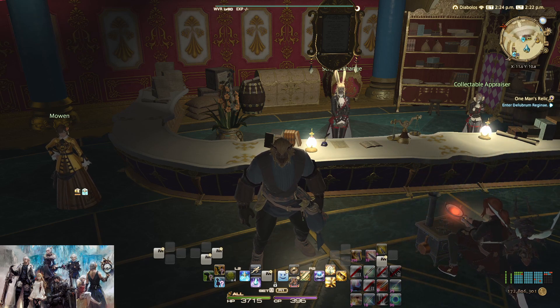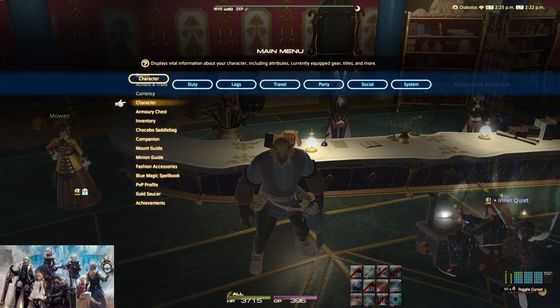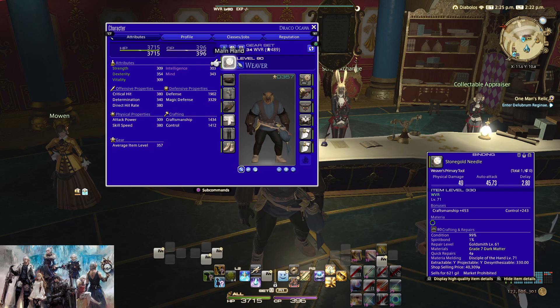I'll leave a link in the description of the set I'm using at the moment, and I also go over it in this video. Basically I got item level 330 stone gold needle — I'm just doing this as an example, but you can do this for any job.